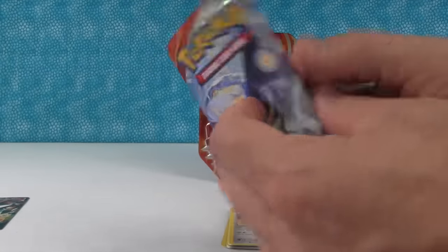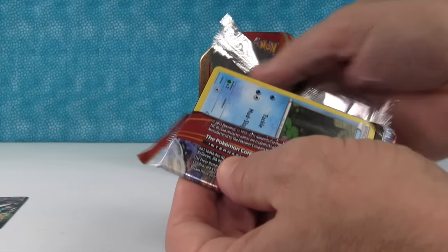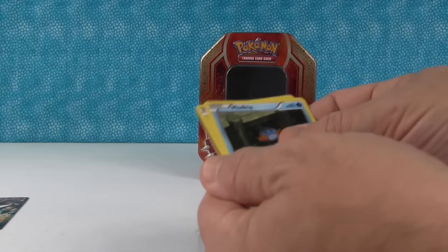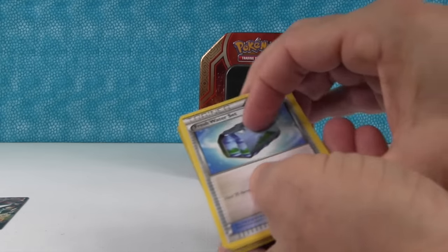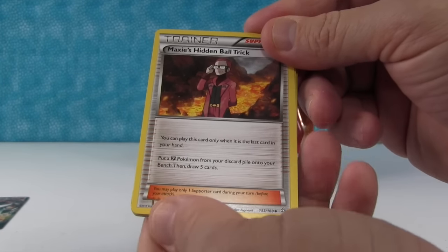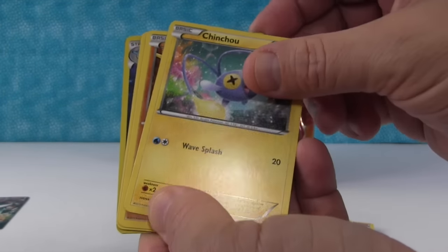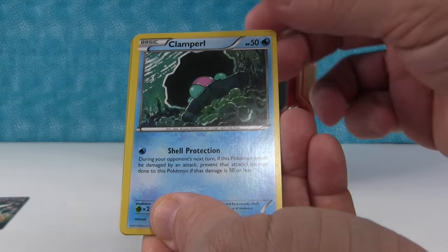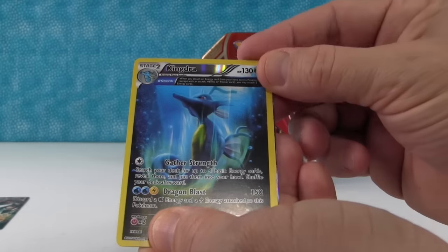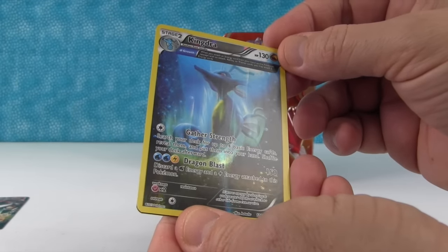And our Primal Clash with Kyogre on the front. I've just gotten a couple of Reverse Holos in these packs, nothing to get real excited about. Not bad. But that Full Art Groudon certainly makes up for it. Freshwater Set, Weakness Policy, Maxie's Hidden Ball Trick, Mudkip — I like that card, Mudkip's one of my favorite Pokemon — Kinchu, Solrock, Clampearl, Nidoran female version it looks like. Oh! Kingdra — that's a Full Art! That's a Full Art Holo. Very cool! I didn't know that they came that way, but that is awesome!